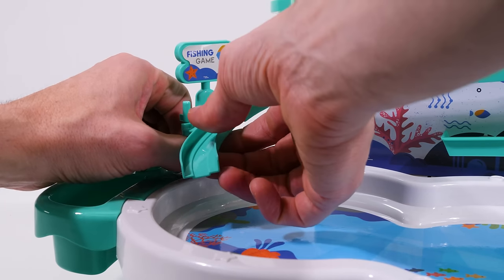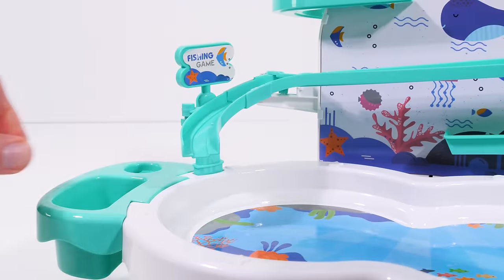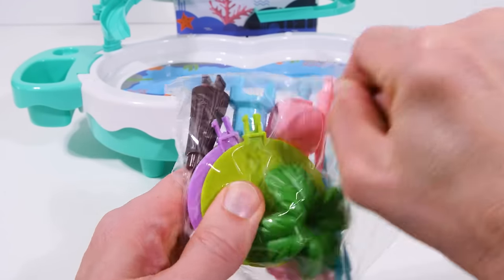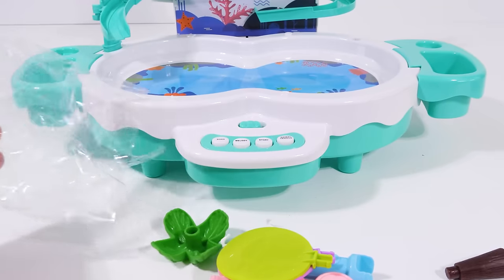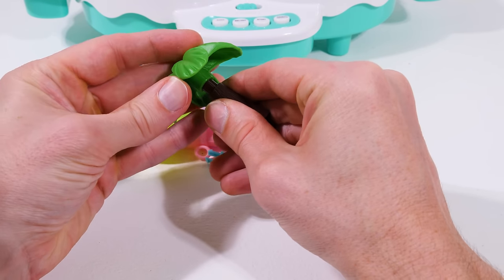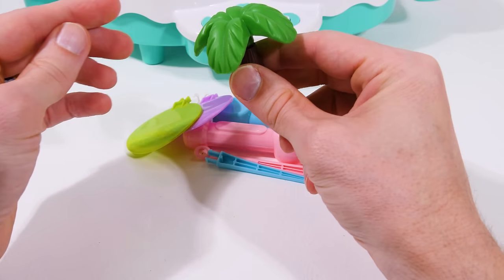We'll just bring the track up and connect it on the peg here! Neat, huh? Now let's check out some of these accessories in this baggie! It looks like two of these pieces go together to make a cute little tree! Alright, cool! Now let's place it in the back!